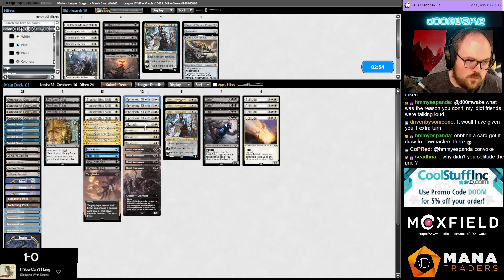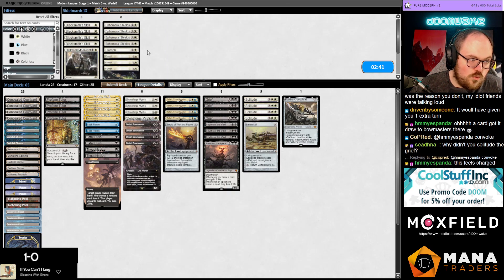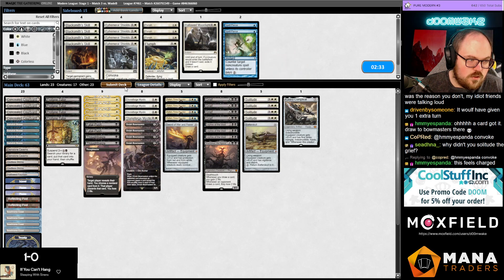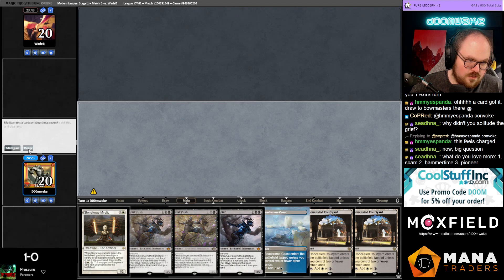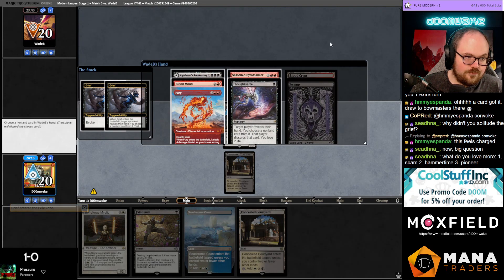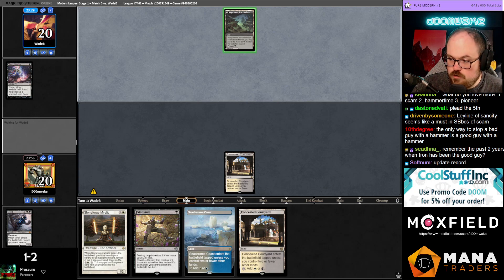Oh boy I love Scam. Let's board out the combo. I just love Scam so much. I have to board out two more cards — Spell Pierces don't seem very good. Do I want Moonlight? No, Moonlight sucks. I love Scam. I think I have to Grief them just to keep them off Grief. The record update — I can see into the future, I can assure you we're not gonna win this match.